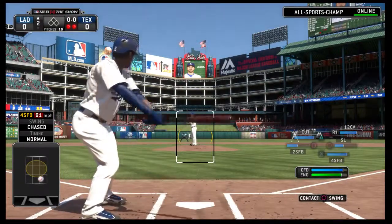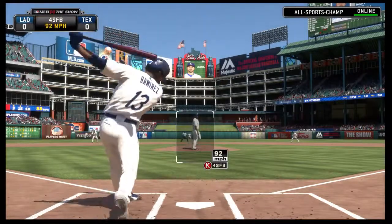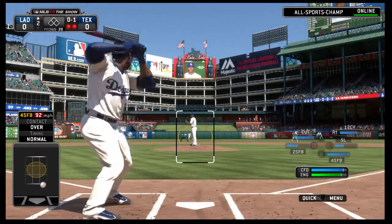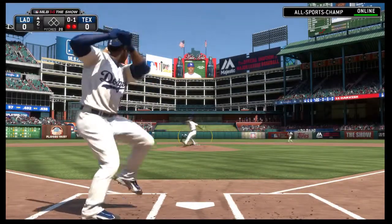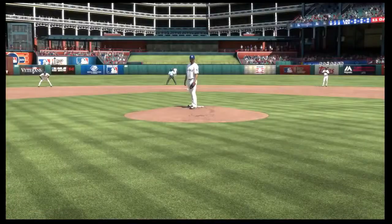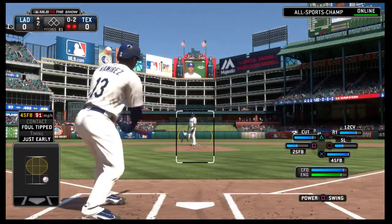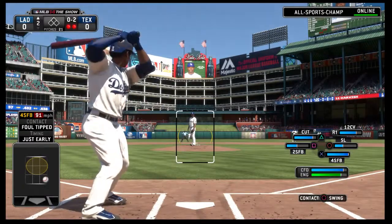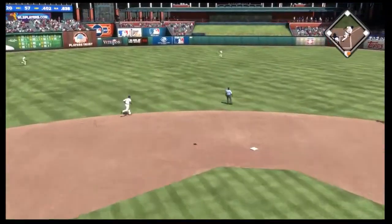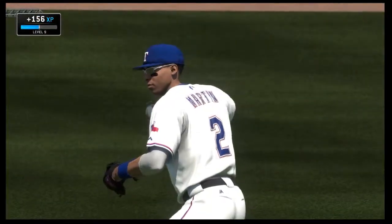Bases are empty with two gone, and here now a tough out in the person of shortstop Hanley Ramirez. Had him chopping at that one — nothing and one. Like most right-handed power guys he's a good high ball hitter, so that's where you're going to want to keep that fastball going forward. The 0-2 pitch is swung on and lifted in the air out to center field — Martin is there and he'll make the catch to retire the side.